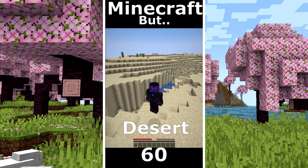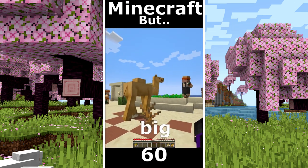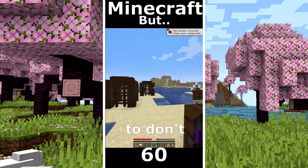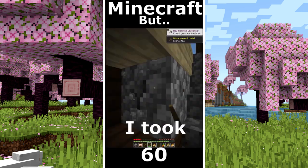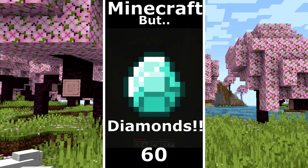Minecraft but only desert world. Hello Mr. Villager. I took the hay bales. I found some food. That camel is so big. I found a pillager outpost. I hope not to die but I beat the pillager. I took some cobblestone. I make some tools. And now I will run. I found a pyramid. Diamonds.